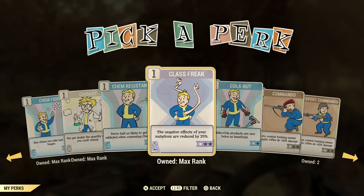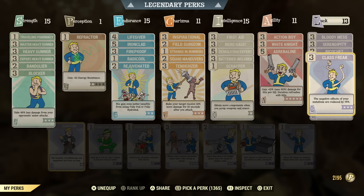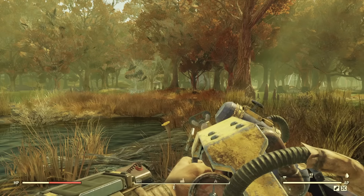Class Freak is a must-have perk if you're going to have mutations. It lowers the negative effects of mutations. Each mutation has a negative effect, and some of them are worse than others, but having this on is a must if you're going to have mutations, in my opinion.